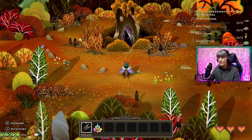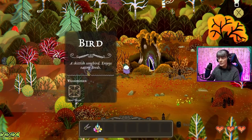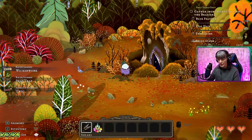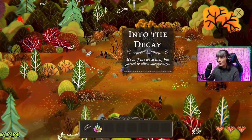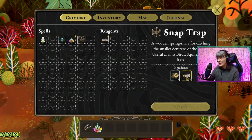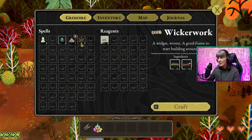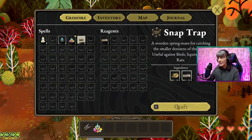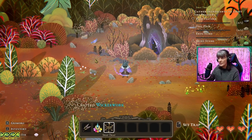And here we are in the forest. How lovely. So what do we need? A blue feather. Oh, here's a blue bird. Can we get the bird? A snap trap — so we need a snap trap to catch the bird. How do we get the snap trap? Wicker wood. To make the wicker wood we need five of them and one of them — well, we've got that. So then we can now craft a snap trap. I'm starting to get the hang of it. So we've got a snap trap. We put the snap trap here.